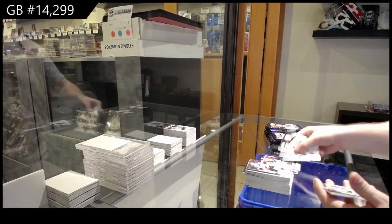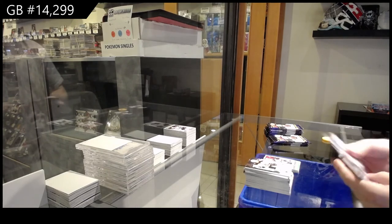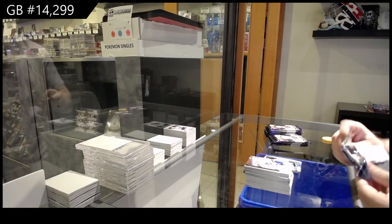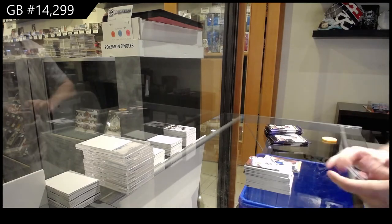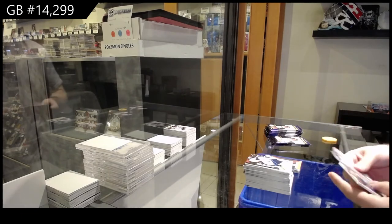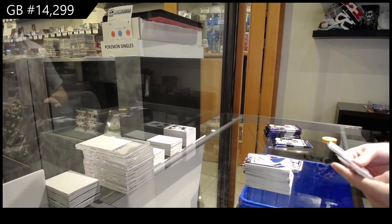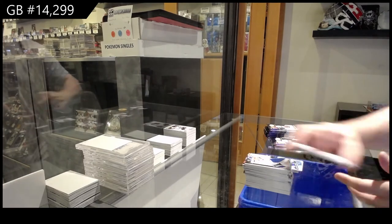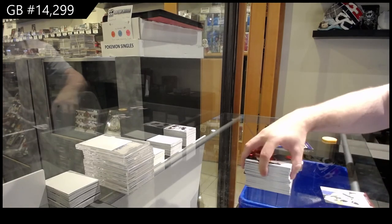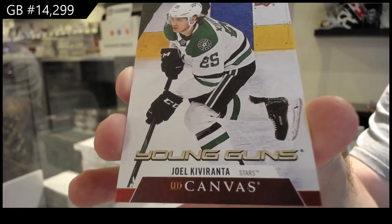Matt Dumba Award Winners for the Wild. Pui Suter Young Guns for the Hawks. Canvas for the Avalanche — Grubawa. Portrait of Joseph for the Penguins. Crawley Young Guns for the Rangers. Young Guns Canvas — Kivaranta, Dallas Stars.